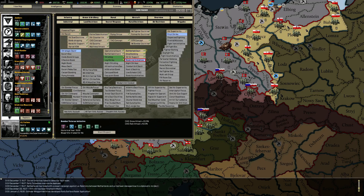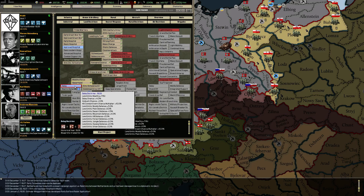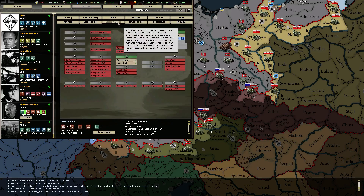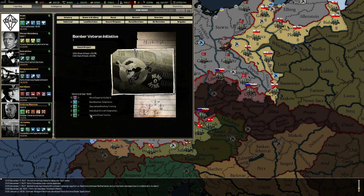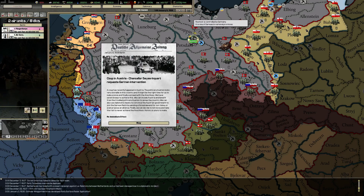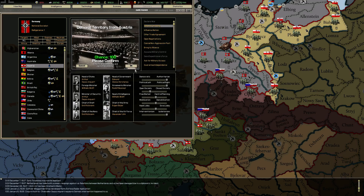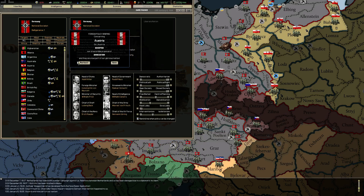Bomber veteran initiative — why don't you do that, Erich? One minute. Delayed, right? That's 39. Can you go for it? Austrian Chancellor Schuschnigg requests German intervention. Can I just demand the territory? Yep, I can. And Austria is ours, people!